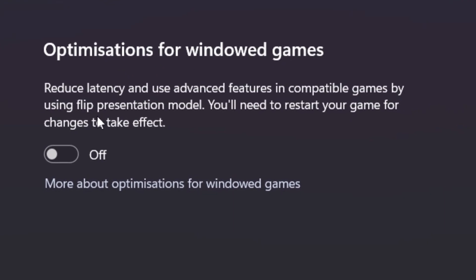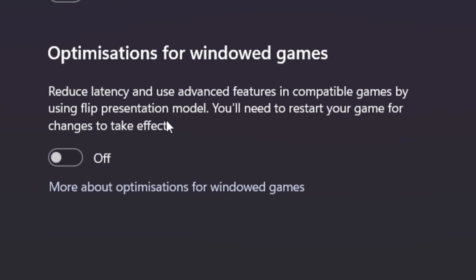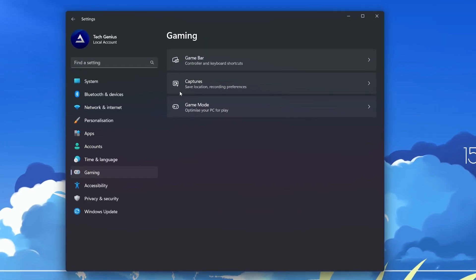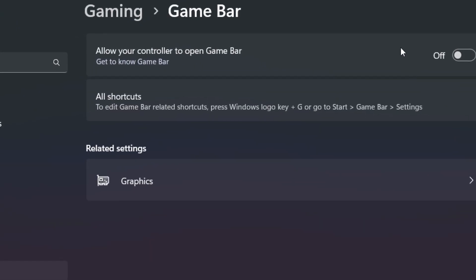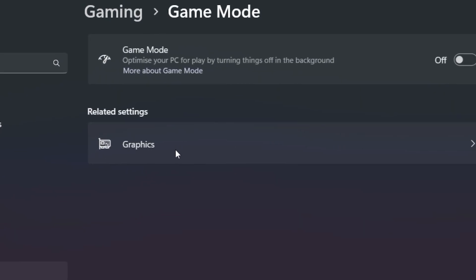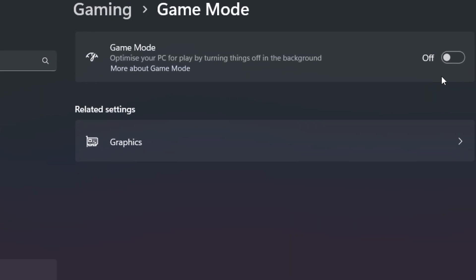Turn off Optimizations for Windowed Games if you play on full screen mode. Then go to the Gaming tab in Windows Settings, open Game Bar and turn it off, then go to Game Mode and turn that off as well.